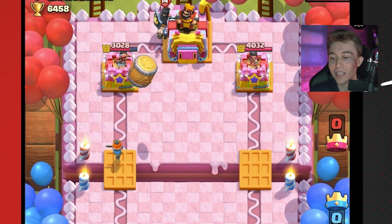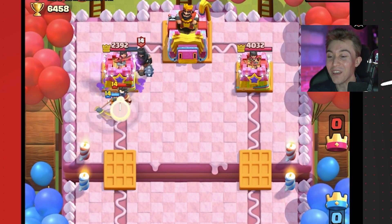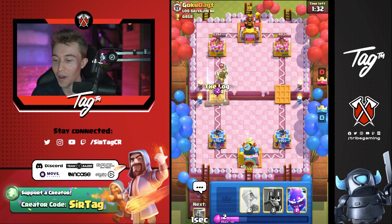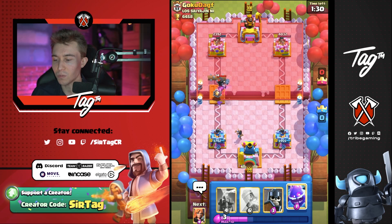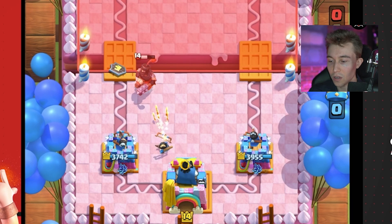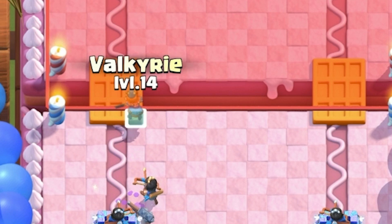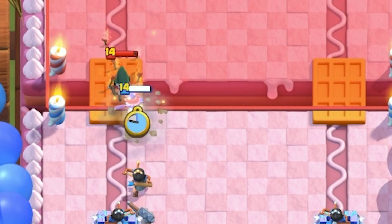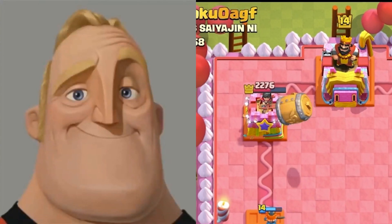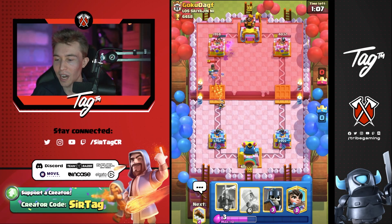He should be able to lock onto all the Goblins at once if timed perfectly, but he doesn't. The Valkyrie is going to force out an Electro Wizard, and that means I can get away with an Electro Spirit and Guards. I don't know if that Dark Prince gives him any damage — it shouldn't hit my tower, it shouldn't hit the Princess. We're vibing! He's going to Bandit on top of the Princess — I'm going to Valkyrie. That was very predictable because that was the only card he had in cycle. I thought that was going to activate King Tower, but no — wow.